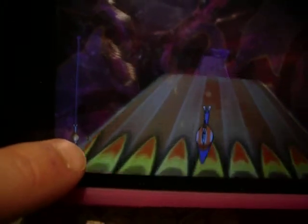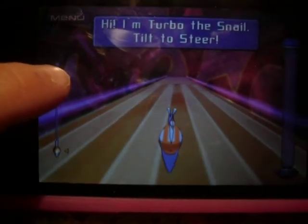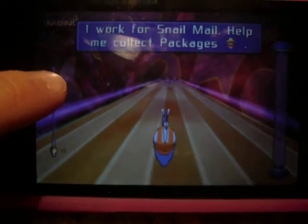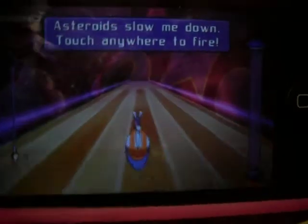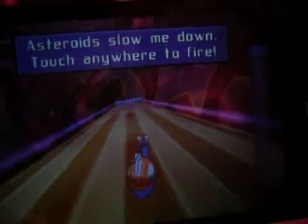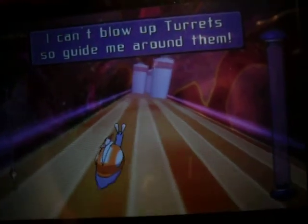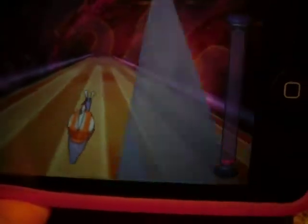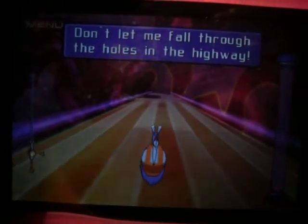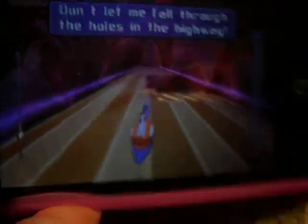Over here is where you start, and over here is the Postal Office. This is your Health Meter. See, it's in tilt mode — so you tilt in order to move. You cannot hit torrents, so you're just going to have to avoid them. And you don't want to fall through the holes, so you just tilt to avoid them.